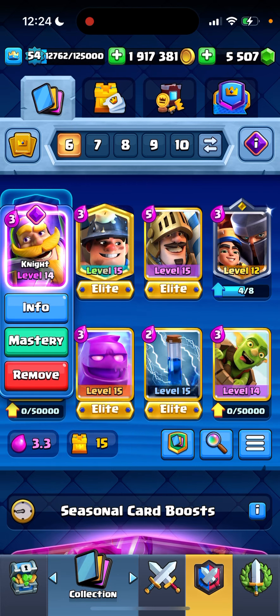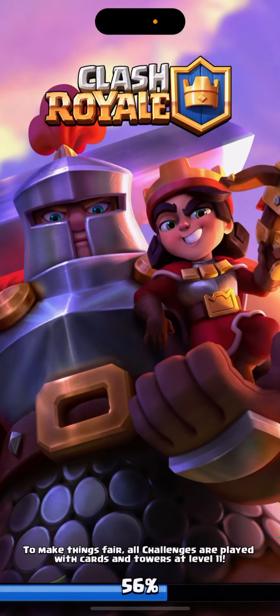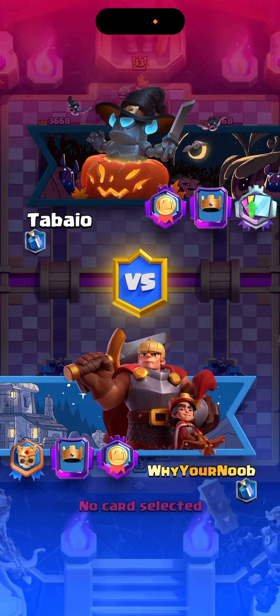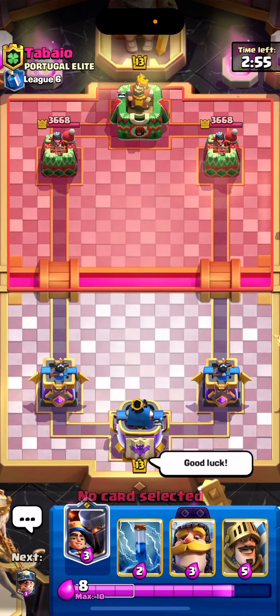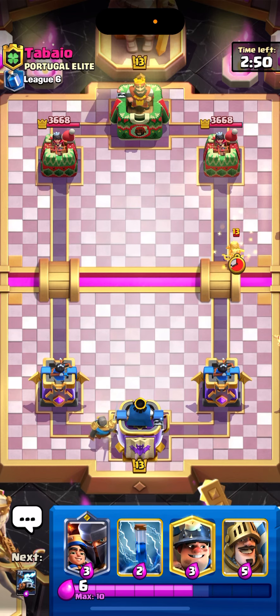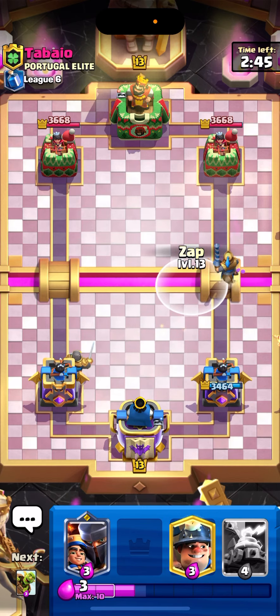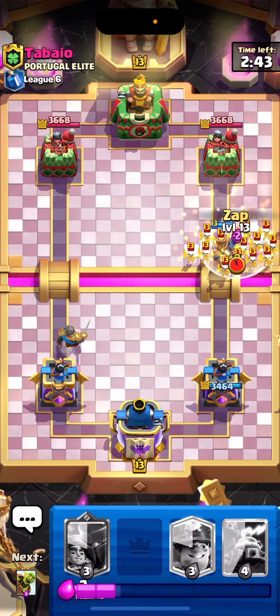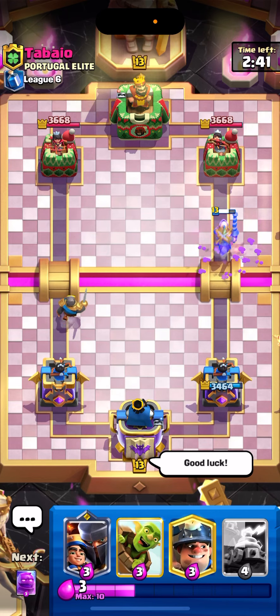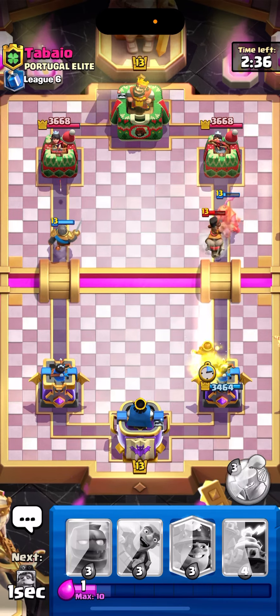Alright guys, back at it with another video. Today we're gonna be using the 3.3 elixir golem with the Little Prince and the Knight evolved, the evil knight, and the Goblin Barrel is the bait. The Zappies as well for the fireball bait. Good luck, I'm gonna go Knight right down.